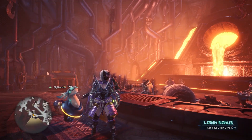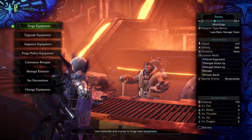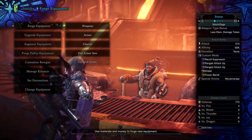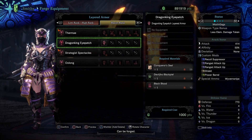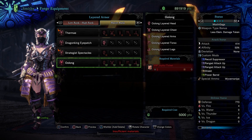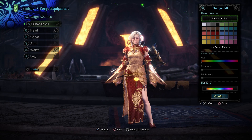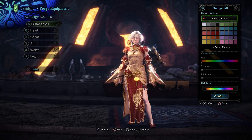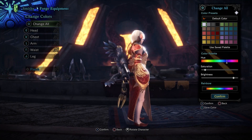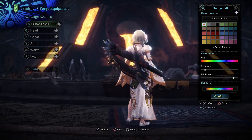The main reason you'll want to get VIP Joyful Tickets is to craft yet another Oolong armor — the layered version. That means you can make your character wear the Chinese-themed holiday clothes while still using the armor with the skills that you actually want. To craft the Oolong layered armor, you will need five VIP Joyful Tickets. That's it — and then you're done, joyfully layered.